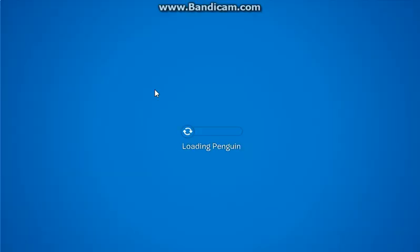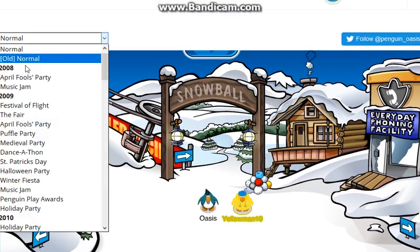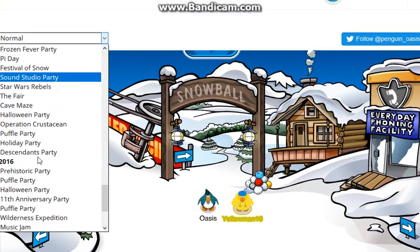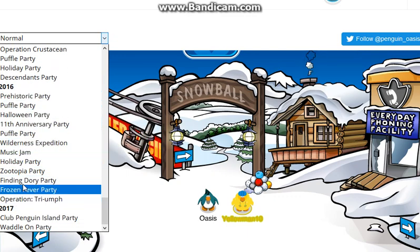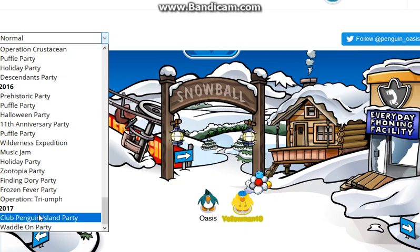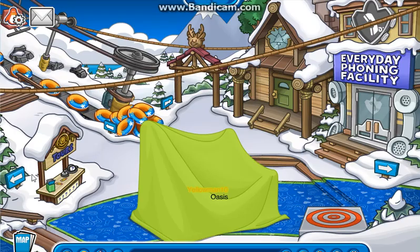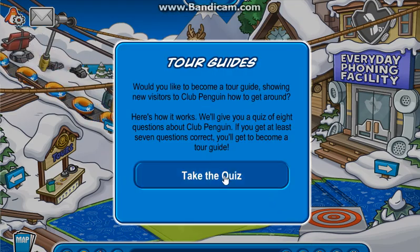But before we do that, the first thing we got to do — I'm going to click the tour guide hat because I've not done that yet. So let's go to the Cool Penguin Island Party and collect the tour guide hat.